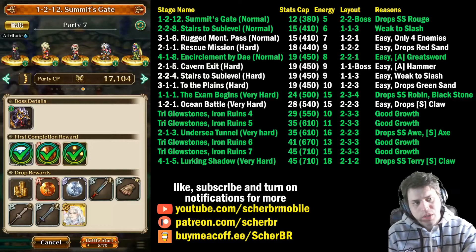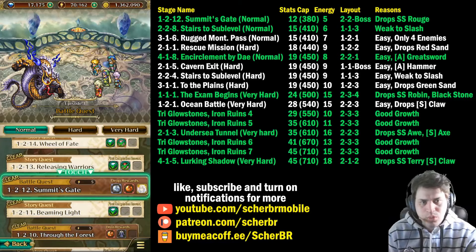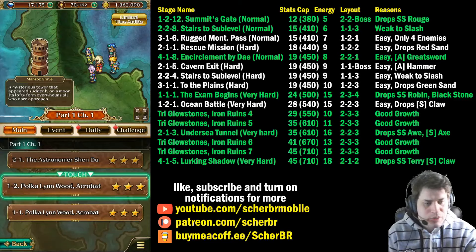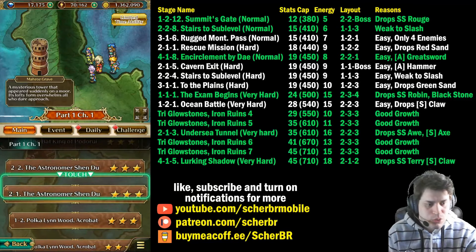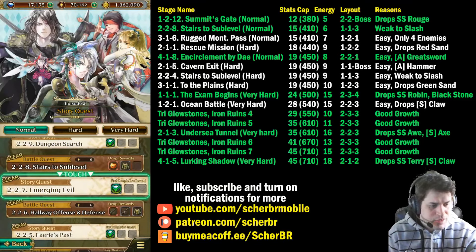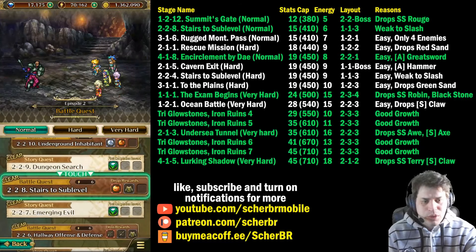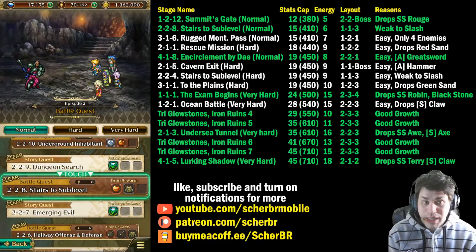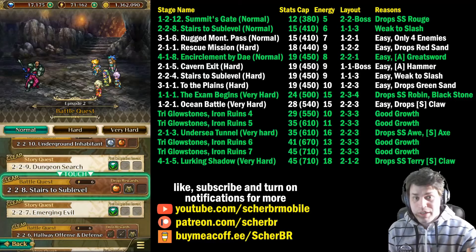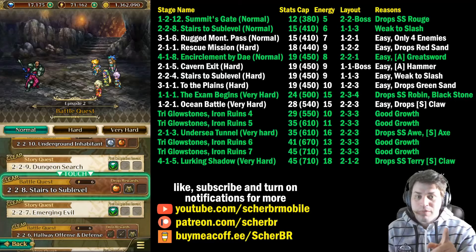Choose well when you are choosing a stage to farm. After you finish your farming on Water Dragon, you can choose the next place. I recommend Stairs to Sub-level — it's a stage on 2.2.8 Normal. It's very easy to farm because the enemies are weak to slash. On this stage, the very first enemy is weak to slash, the second as well, and the last three as well. We get a lot of slash characters because it's the most common type of damage.